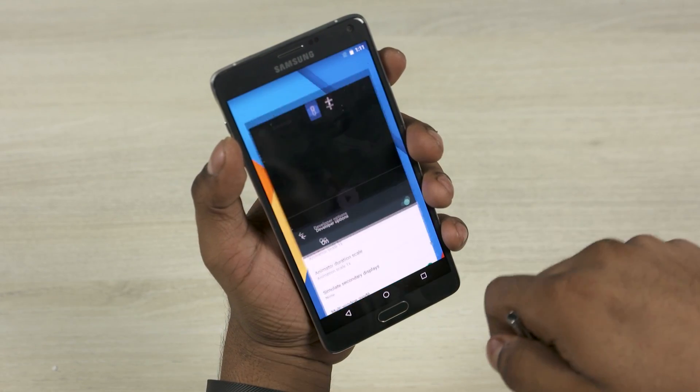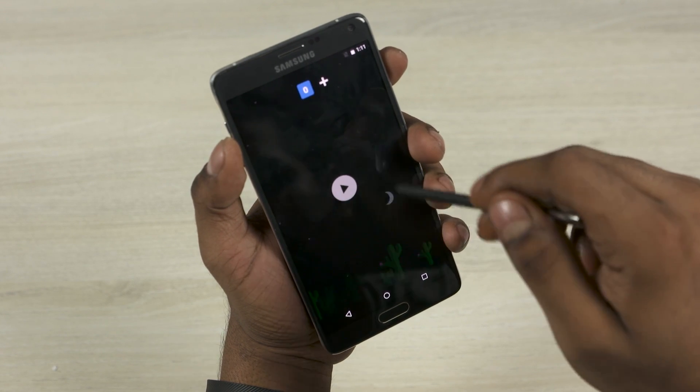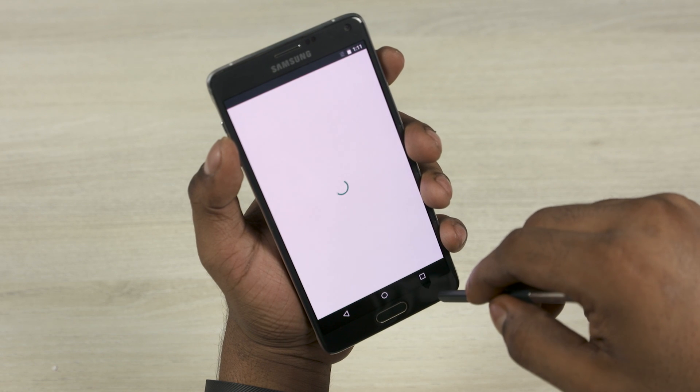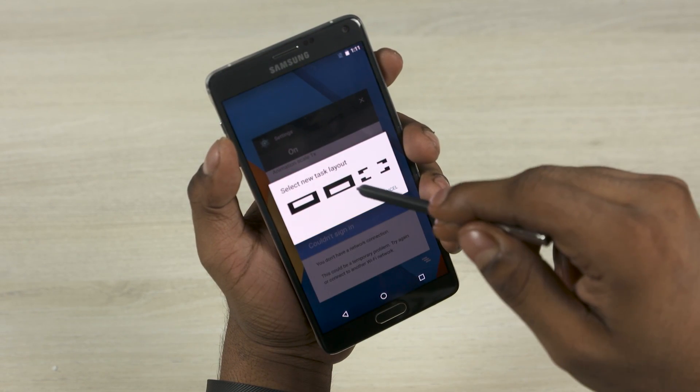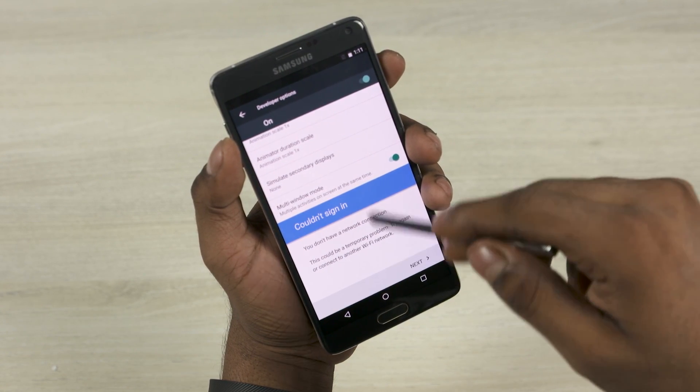If you do want to go ahead and flash it onto your Note 4, this is how you do it. The prerequisite here is that you need to have a custom recovery like TWRP installed. If you haven't done that already, I'll leave a link in the description below to my tutorial on how to get that done.